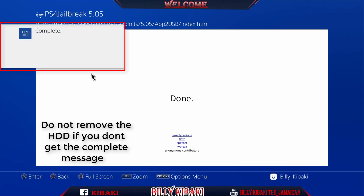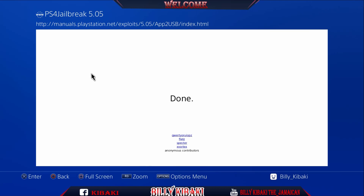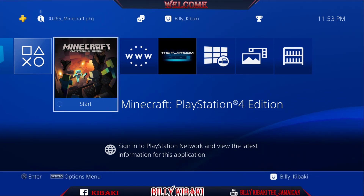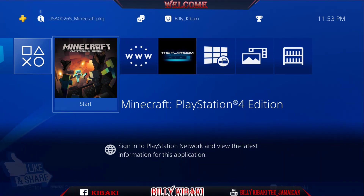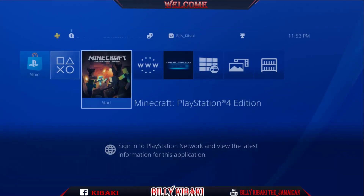As you can see, it says it's completed. Do not remove your hard drive if it does not say complete. Now that it's complete, let's go back out to the main screen and remove the portable hard drive. Now I will try to start the game and you will see that I get an error message. As you can see, it says cannot start the application — data might be corrupted.